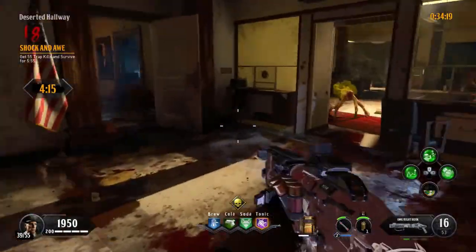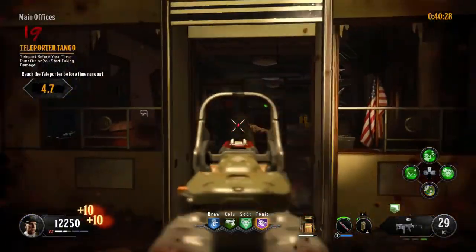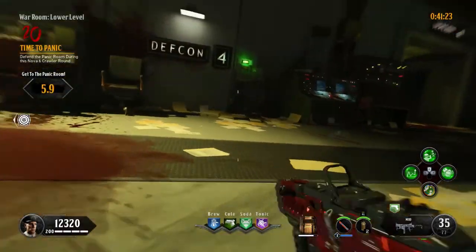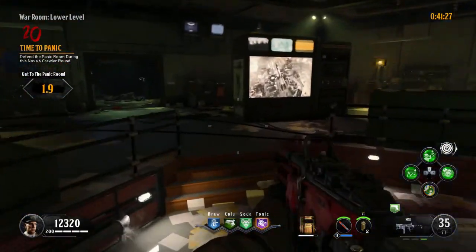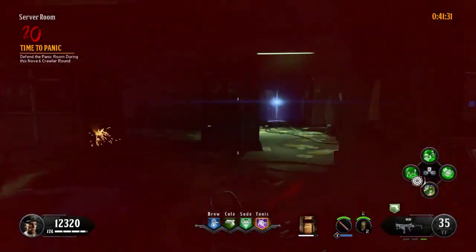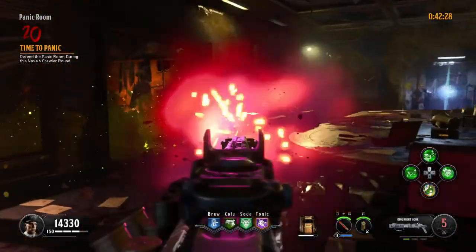You have plenty of time to get 55 kills. After that just survive. For round 19, do your best to end the round as fast as you can. Also try to end the round in the war room because on round 20 you need to go to the panic room. So end the round, activate DEFCON 5, and use the server room teleporter. The crawlers shouldn't be a problem.